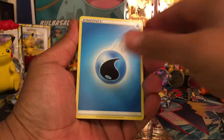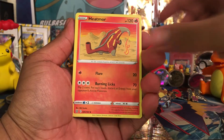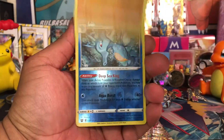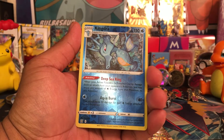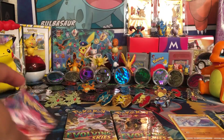We have a Water Energy to start things off. We have a Rapid Strike Energy, a Phoebe. Got Heatmor, got Murkrow, Salandit, Bellsprout, Mianfu. A Yamper, Reverse Hollow, rare card draw. Last card is a Mianchia. Okay, so nothing crazy so far in this pack.